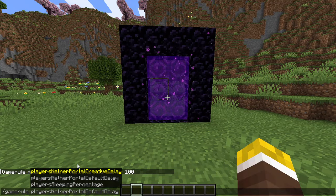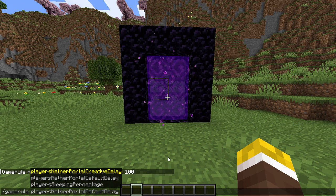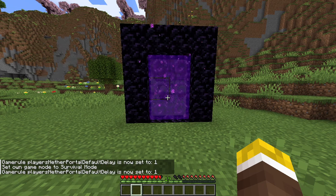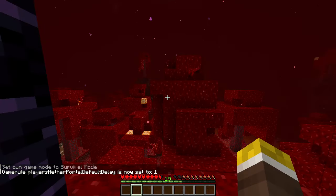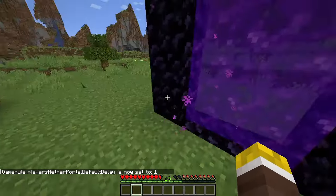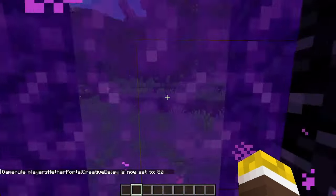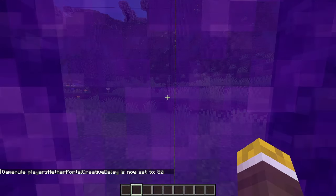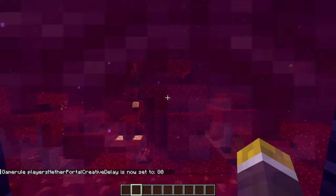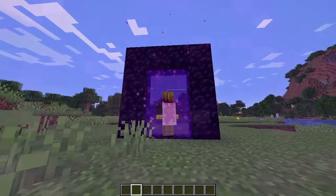There have also been two other game rules added: players nether portal creative delay and players nether portal default delay, which change the length of time that it takes to go through a nether portal in creative and survival mode respectively. So if I have the default delay set to one and we're in survival mode, we can now travel through instantly. And if we set the creative delay to 80, we can make it take the same amount of time as it normally does in survival mode to go through a portal in creative mode. This is measured in game ticks, so 80 corresponds to four seconds.